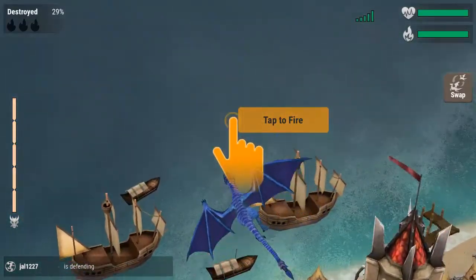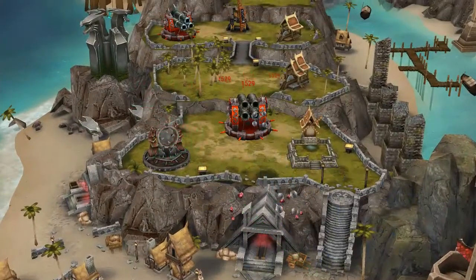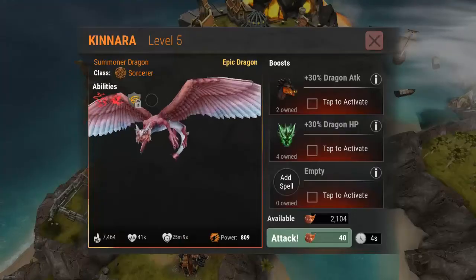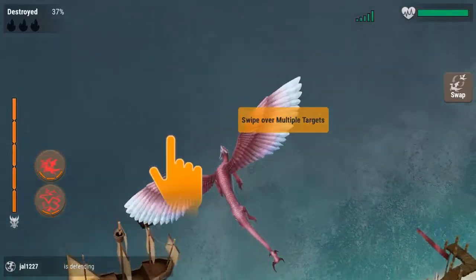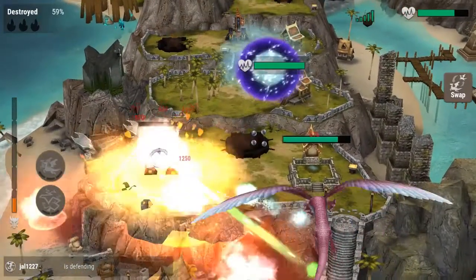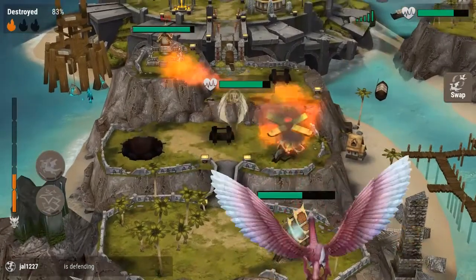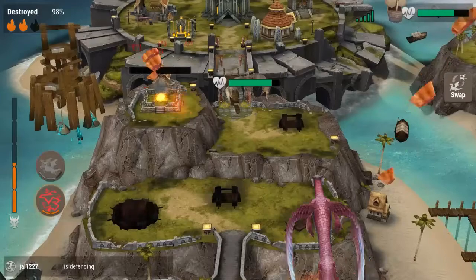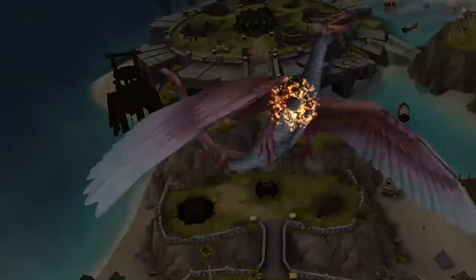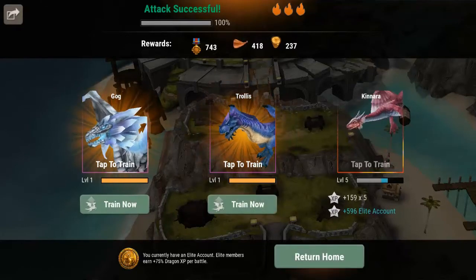Next up: Trollus — he has a tap-to-fire. He went out quick, so he definitely needs to be leveled up. Bringing in a favorite: Kanara. She is an awesome dragon. Chain Lightning is already ready — using it now. The baby dragon out front does a lot of good, keeps you from taking damage while using Kanara. Look at all that extra experience from having the elite package — that is awesome!